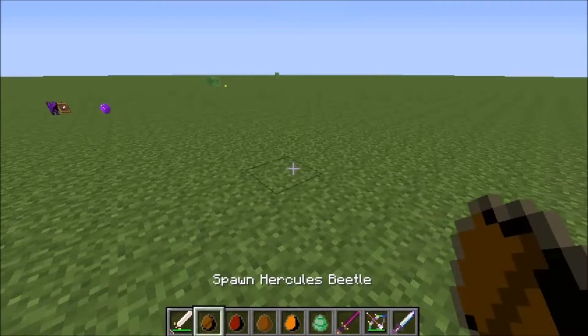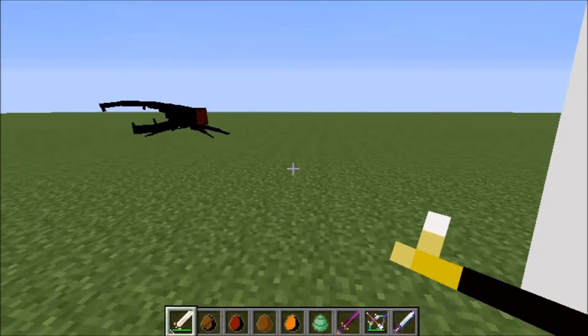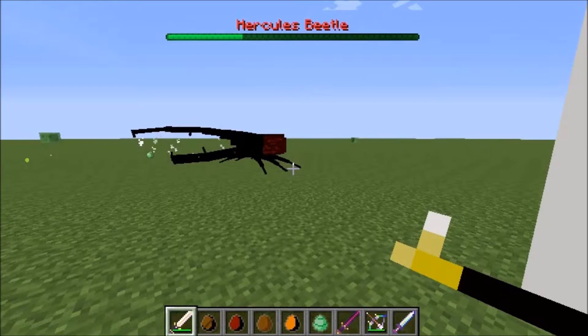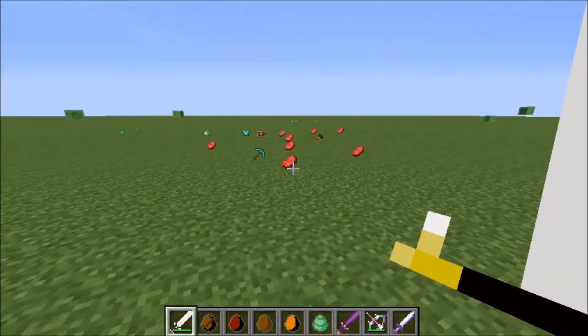The final one is the hercules beetle. Once I spawn this in it's going to look crazy. Three, two, one — oh dang, you survived that! He has a shell, which makes sense. He dropped some diamond, and also a lot of beef for some reason.